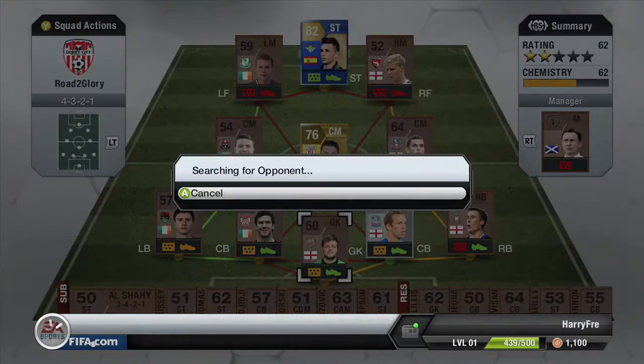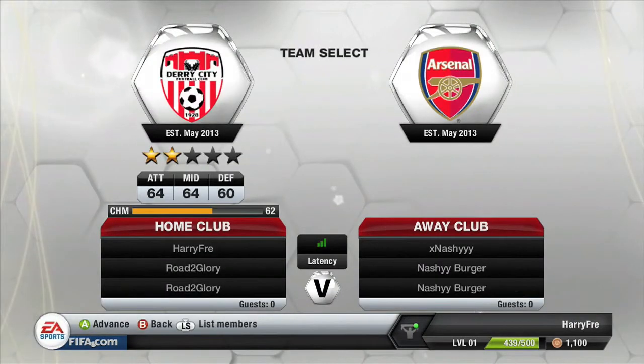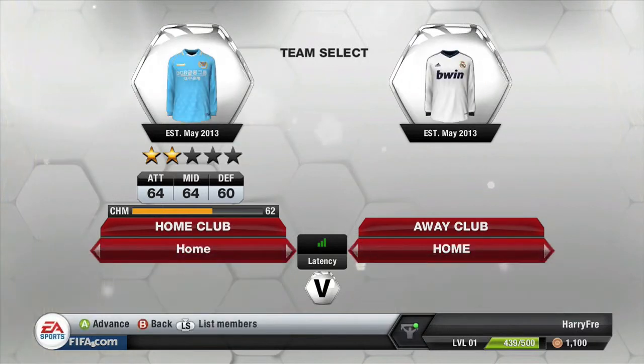What's up guys, this is the second episode of my road to glory and I've just bought the DeMarcos 88 pace centre mid and I think he's going to add quite a bit to the team. Quite a lot on fitness but I don't think I've spotted it now. I'm going into my second game, first game of this episode, and I've only got 62 chemistry, but hopefully that should improve.